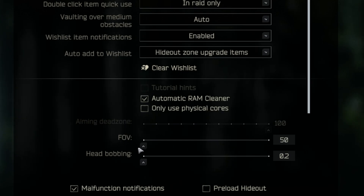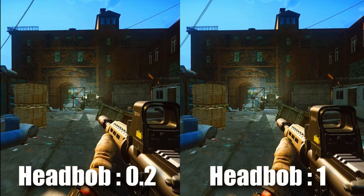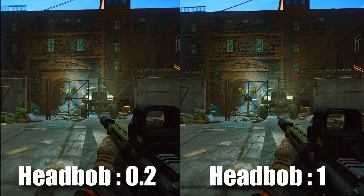When it comes to FOV, this is personal preference — I like to have it on 75. Head bobbing is when your screen moves when you run. This can be a bit distracting so you're going to want to have this on the lowest setting possible.